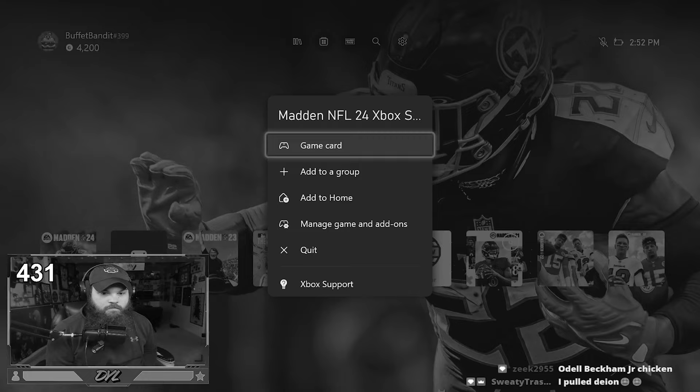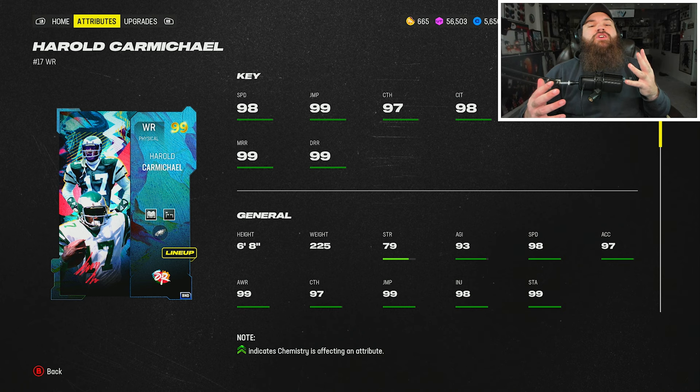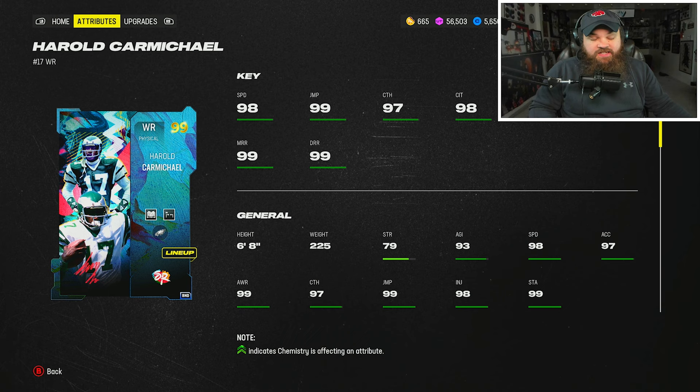That was the gameplay with this man right here — big Harold Carmichael. Final thoughts on the card: I think he is the best receiver in the game. It's all about what you value though — do you want the jukebox on the receiver, the zero AP Wide Receiver Apprentice, do you want YAC? As a base card, he's insane. He's likely an in-game receiver as well because how many receivers can drop that are six foot eight?